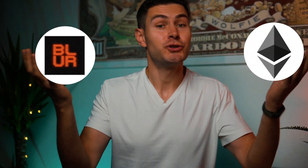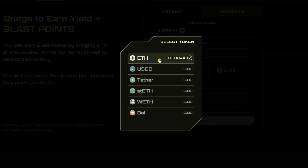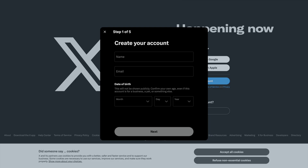You have Ethereum and Blur but you don't know how to get the PLUS airdrop? Don't worry, because you are watching the right video. In this short video I will show you a step-by-step guide on how to stake your Ethereum or Blur coin to get the PLUS coins until May 2024. After watching this video you won't have any questions.